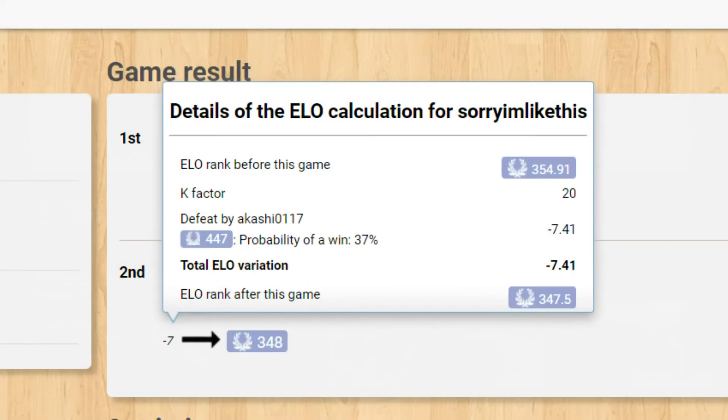A loss is calculated as 0 minus your chance of winning, so losing to a stronger opponent will not hurt as much. In the case of a tie it will be 0.5 minus your chance of winning. Tying with someone you were expected to beat will lead to a net loss.